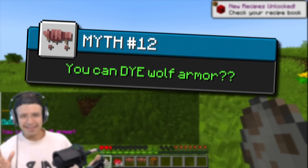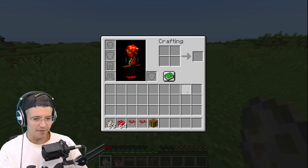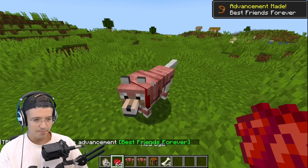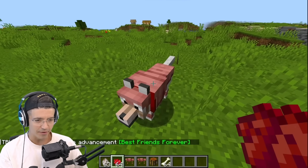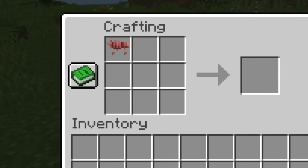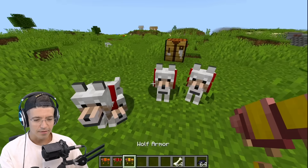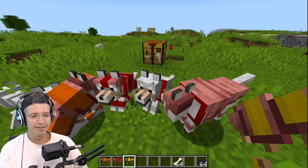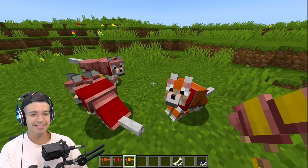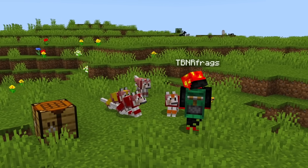You can dye wolf armor. Let me tame this wolf first. I'm going to put the armor on and try to dye it. Nothing is happening on the wolf directly. Do I need the crafting table? Oh! Wait, does it work with all the colors? No way — I got an idea. Witness greatness — just another reason dogs are better than cats, even in Minecraft, because you can't put this on an ocelot.